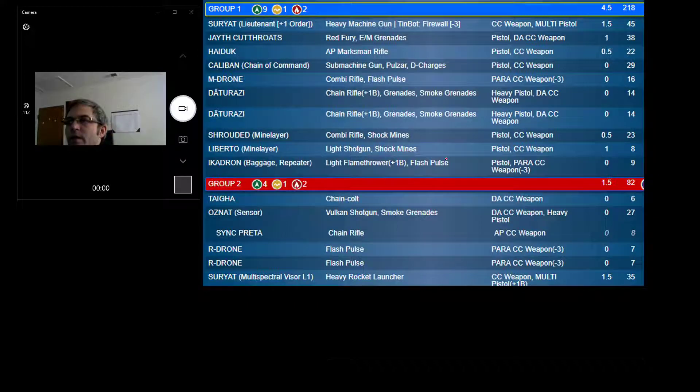My list. I've been trying out a lot of things in N4, particularly different lieutenants. I feel the Combined Army is really dependent on your lieutenant — the list building centers around that choice. So the first thing I do is choose my lieutenant, which guides the rest of my army. I really like the Suryat. The plus-one lieutenant order is great. Any way you can get past the 15-order limit is wonderful, so that extra lieutenant order is great.